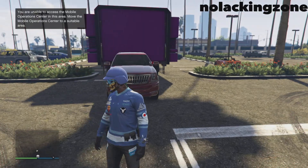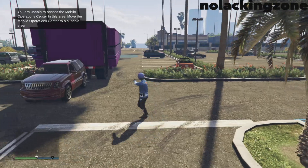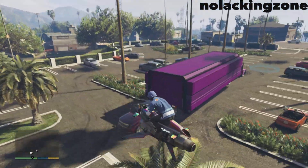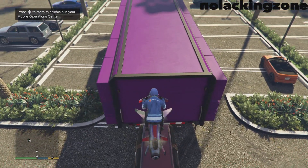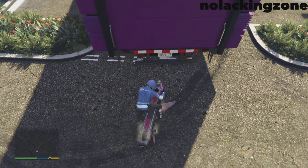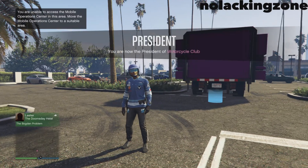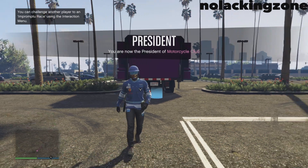Get any street car with a flat top and put it by your blue circle. Then locate your Oppressor Mark 2 on the map. Go on top of the street car, wait until you're sitting still, then hit right D-pad — the street car will disappear. Once you spawn down, register as the MC president and return the Oppressor Mark 2 so you won't lose it.